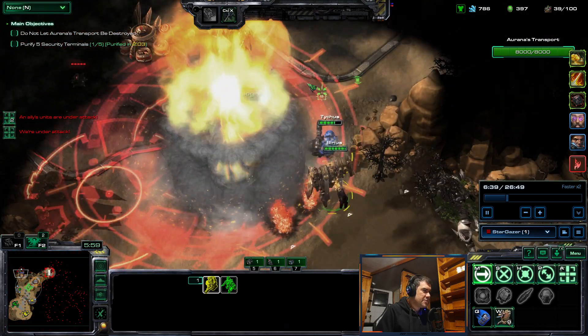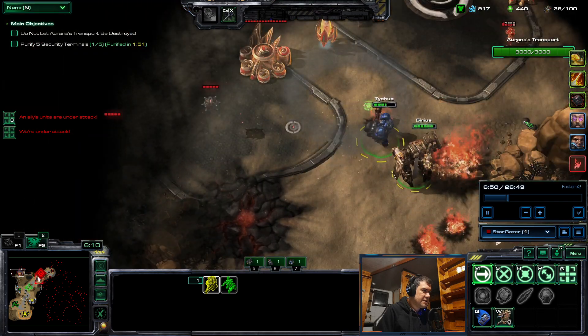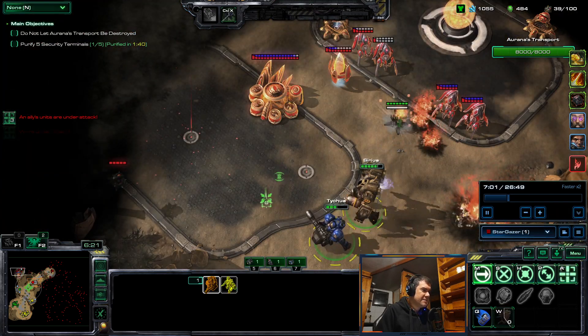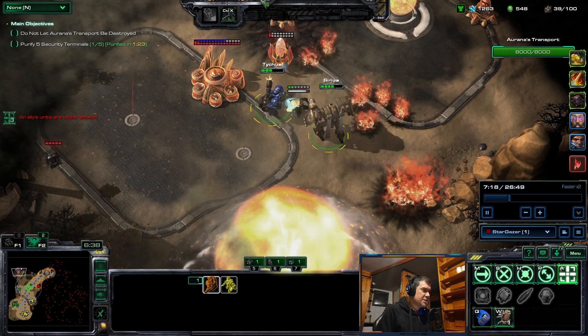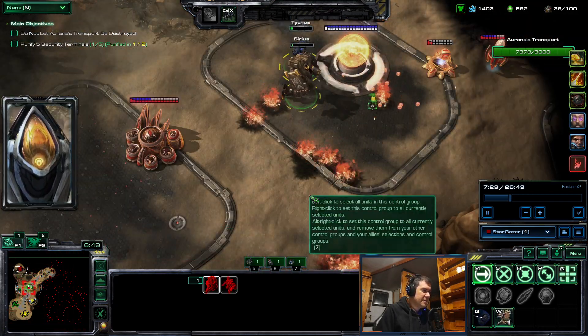As you can see when pushing in here, you have enemy units, fire on the ground, mines, and nukes — a lot of things to dodge. I was also a little bit behind on saturating my mineral line.